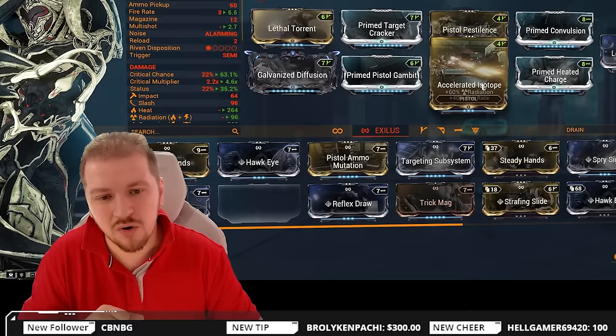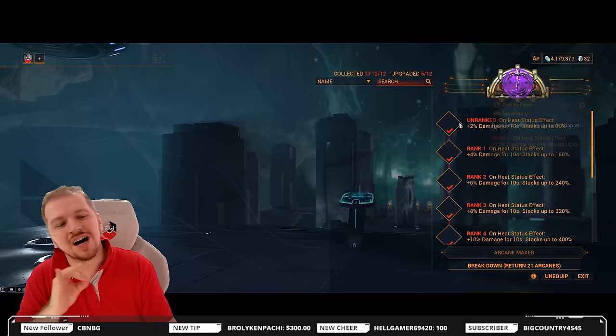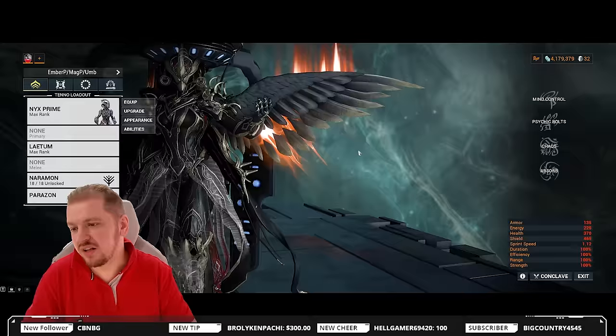We also got Prime Convulsion and Prime Heated Charge. We do not care for a million status procs. Accelerated Isotope — one of the brand new beautiful mods introduced with the Whispers in the Wall expansion — and of course Pistol Pestilence. You can Forma one more time and use the 90% mod instead. Considering the damage types we're doing — Heat, Radiation, Corrosive — and of course Cascadia Flare, which grants a massive 480% flat damage. You can go for Deadhead or Merciless as well. Lethal Momentum in the exilus slot is optional but definitely the easy way to go.